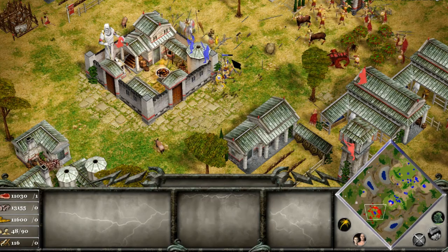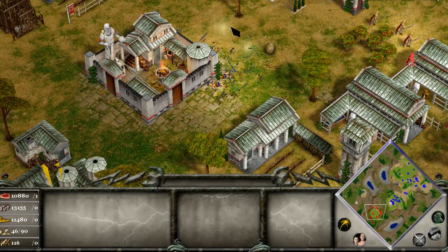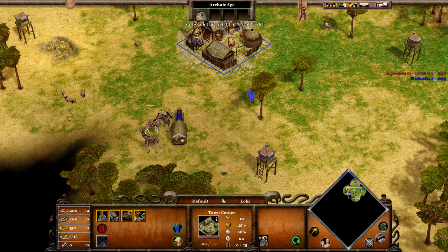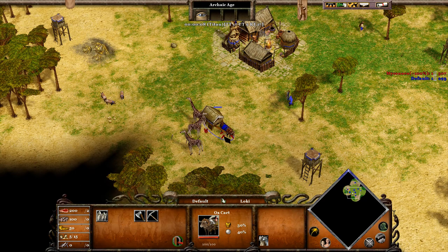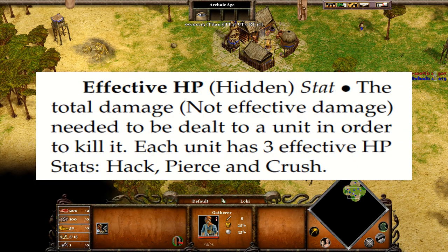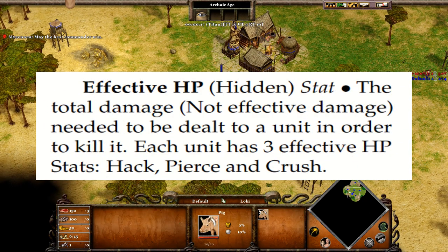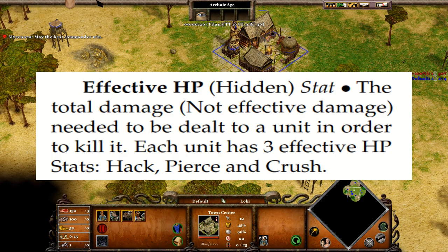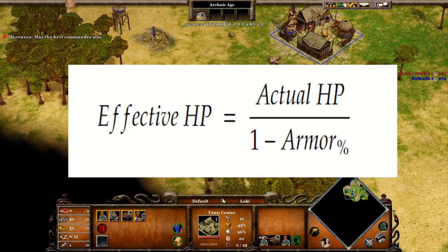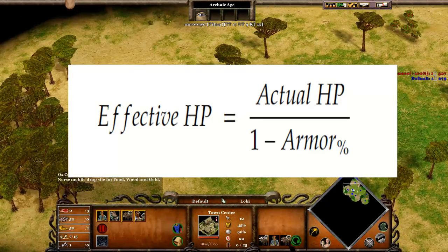So how do we measure the effect of armor for a specific unit? We can use a mathematical model, and we'll call it Effective HP. Depending on how you define effective HP, its formula may vary. In our definition, it will be the total damage — not effective damage — needed to be dealt to a unit in order to kill it. I will skip the mathematical proof, but I will put on the screen the final formula of the effective HP. The proof will be in the description.